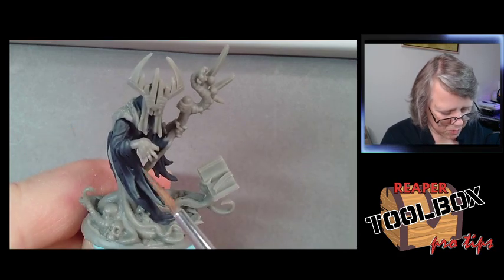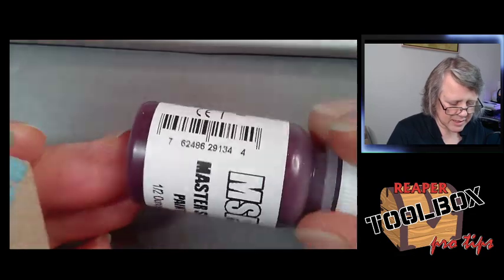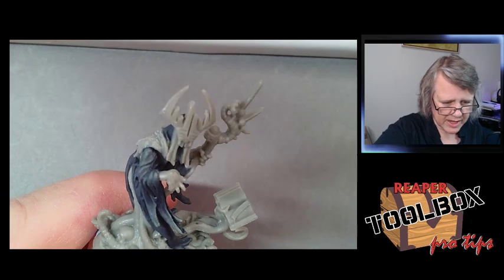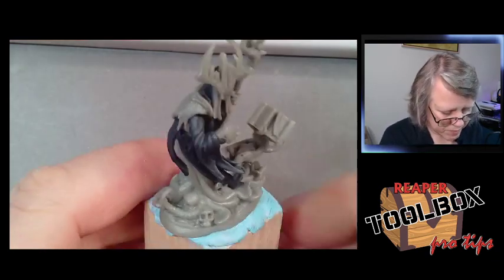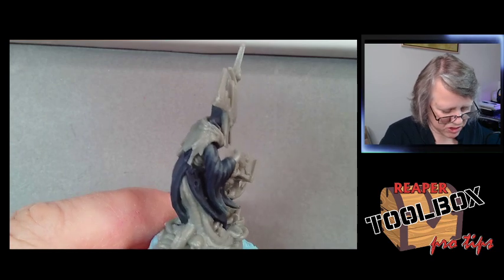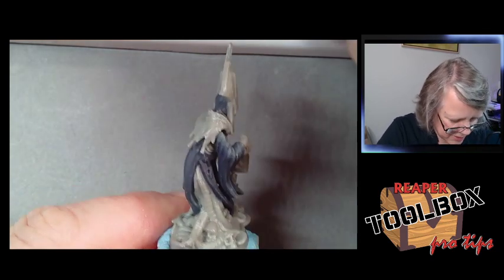I haven't figured out what color I want his flesh to be. We might add some white into our Necromancer Purple, and maybe even some greenish hues — I might go green with his skin. Sometimes I feel like I have to block in the model to get an idea, and sometimes I just wing it. It really depends on the model and how I'm feeling about it.